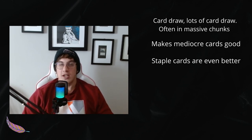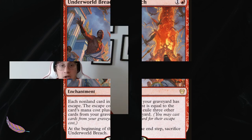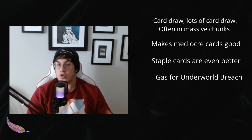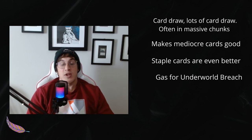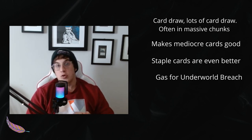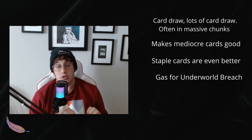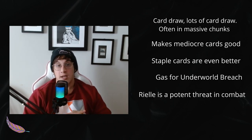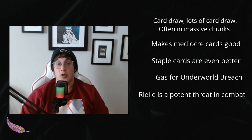It's always really nice to have an extra draw in case those things fail. She's amazing for Underworld Breach — you're constantly filling your graveyard, and on top of that you're able to do tricks and lines of play that other commanders can't, because you can refill your hand and fuel your graveyard. If LED is in the graveyard, that's more cards to add. She is really powerful for Underworld Breach. Riel is also a potent threat in combat — she can get upwards of 20 power easily in grindier games.